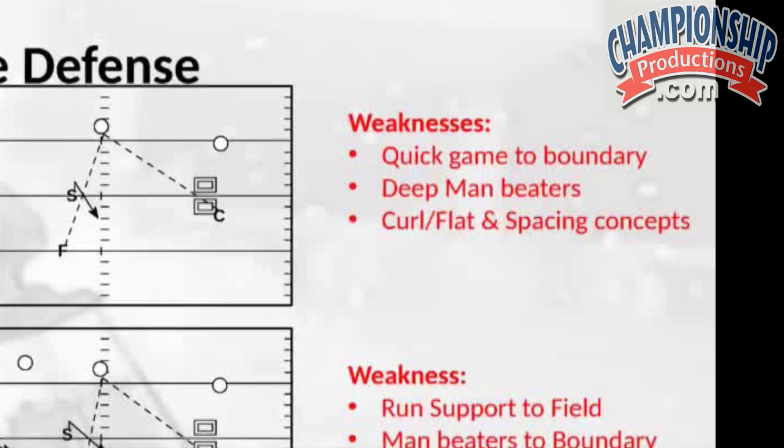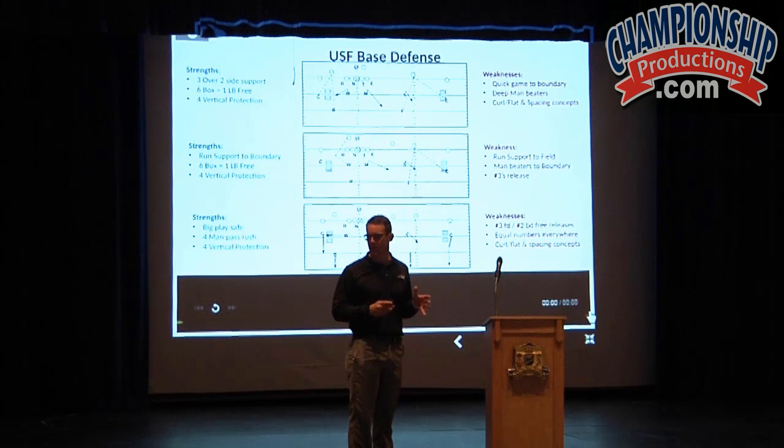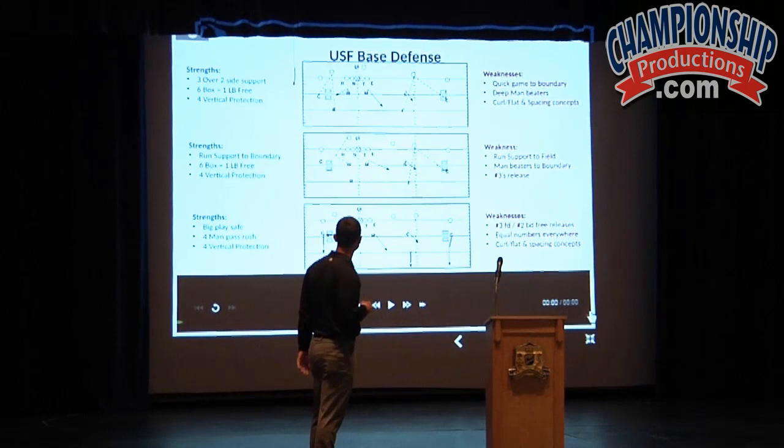Where were we weak though? With these two players over here to the boundary playing two over two, we knew that we were weak with quick game into the boundary. We knew that we would be easily manipulated when teams were looking at us from a game plan basis on where they would attack us. So then we looked at where we place our people and what complementary things we run.